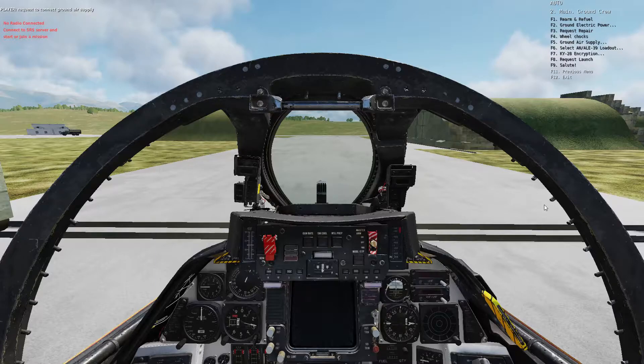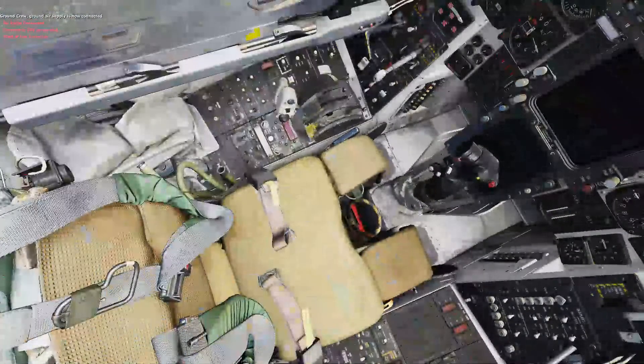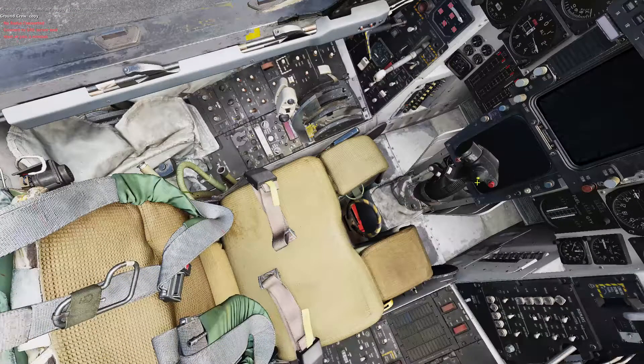We're also going to connect our ground power. So while he's doing that, I'm going to look down here. I like to do a left to right startup. This little switch down here is your pilot oxygen — you're going to put that on.